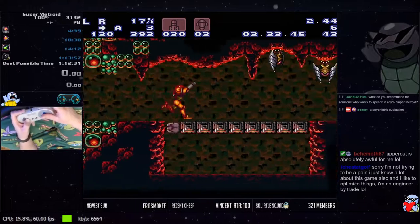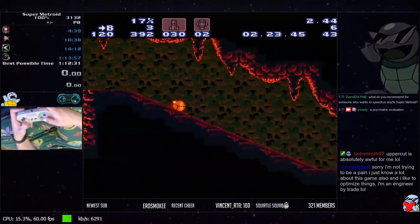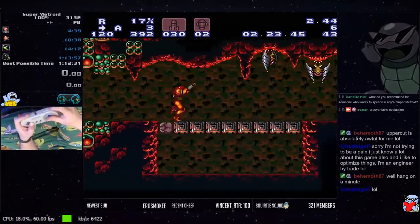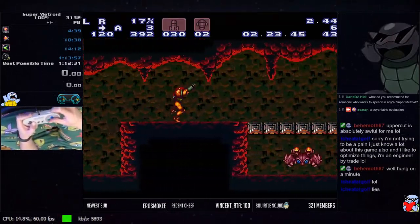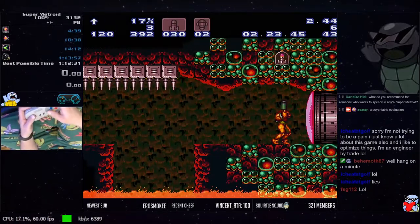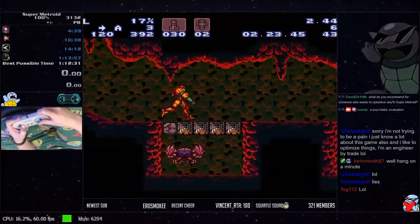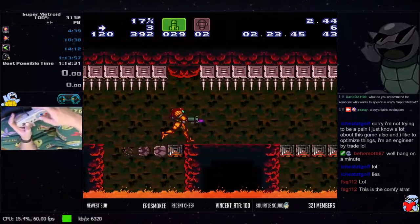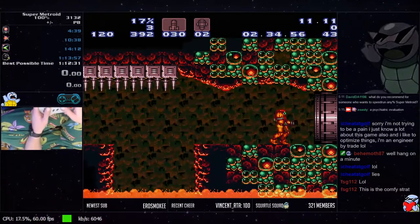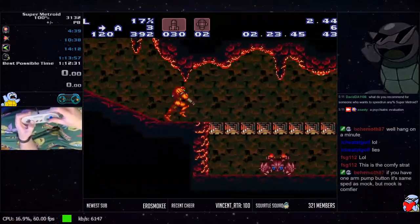If you're Behemoth in any percent you actually want to do mock ball. But if you're Behemoth in hundred percent since we're actually going to be stopping to collect these missiles, the mock ball doesn't make sense — ultimately you have to un-morph and shoot the door open with your missiles. That's why if you watch Behemoth do any percent he does a mock ball, and if you watch him do hundred percent he just does pumps.